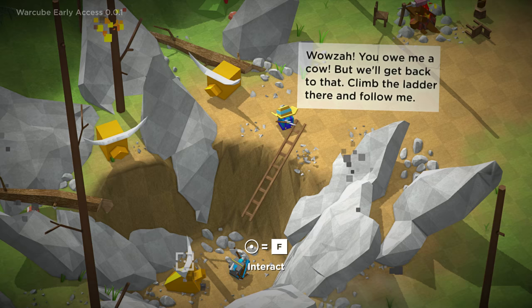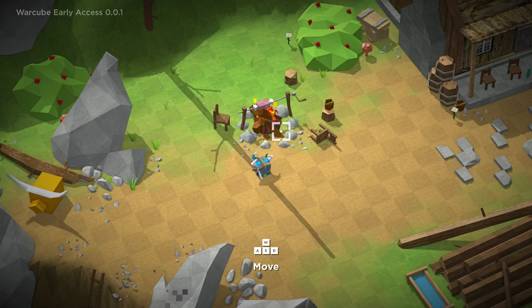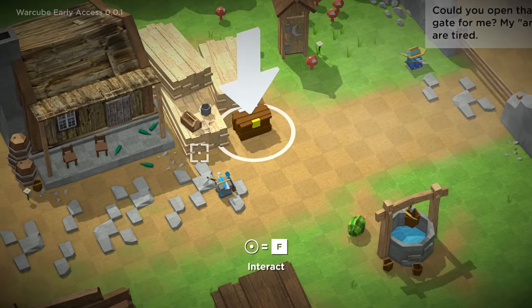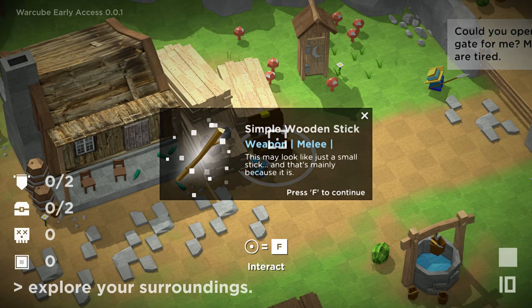Clearly this guy loves his cows — I see one getting roasted over there. Poor Betsy. At least we'll be eating good tonight. Got beer bottles laying around as any farm man should. Oh — this is — whoa, Jesus. That wasn't what I was supposed to do. Yay, we have a simple wooden stick. This may look just like a small stick, and that's mainly because it is.